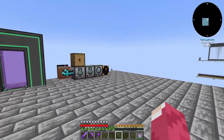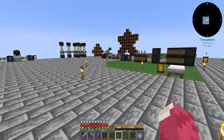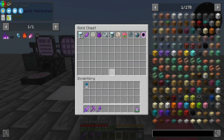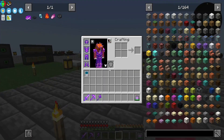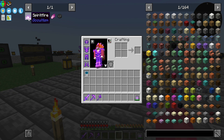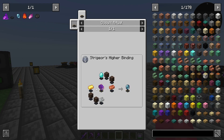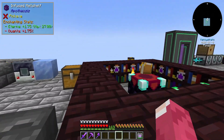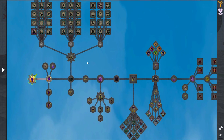All right everyone, sorry for the small cut. I did a couple of things off camera. I made the Patrick seed — we're cool with that. I took a look at the Occultism mod and there are a few steps involved to get a couple of items, so we're not there yet. We're gonna take a swift look at another mod: Ars Nouveau.